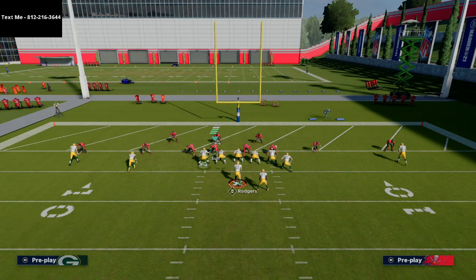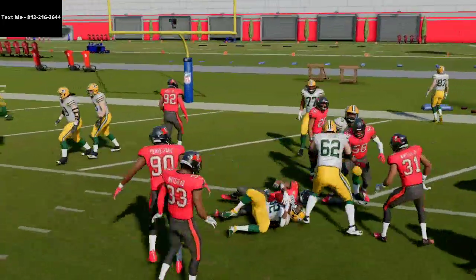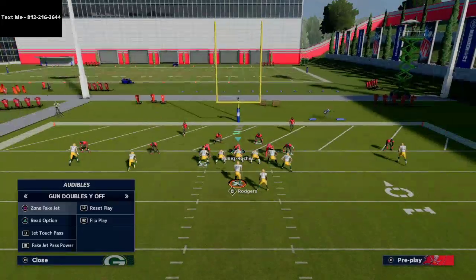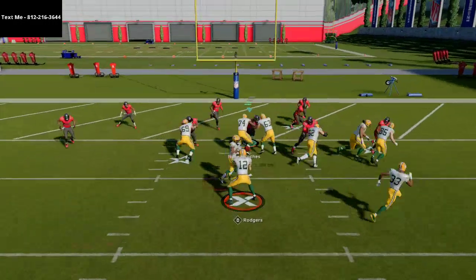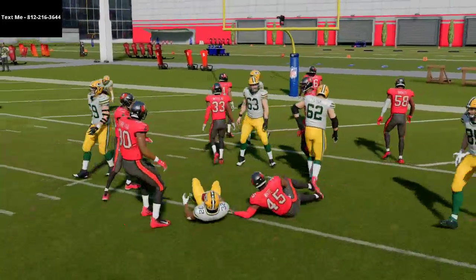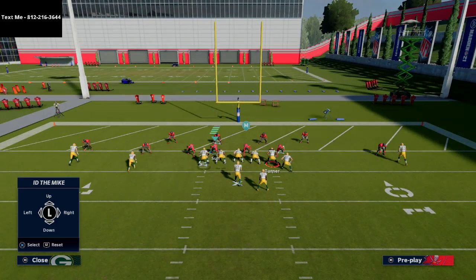I cannot tell you how many touchdowns I have consistently scored with this little running scheme. Another thing you can do on the jet touch pass is a stop and go — hold the left joystick to the left to get him to stop, then turn him around. This works a little better in game mode than practice mode. Make sure you're IDing and clicking onto the tackle.